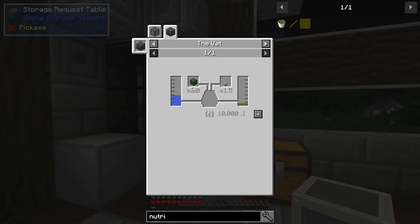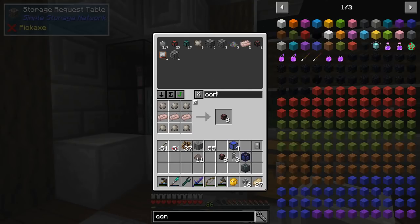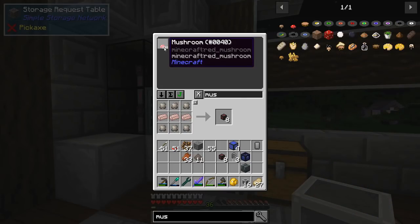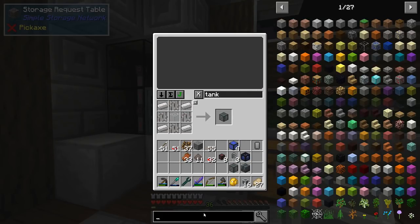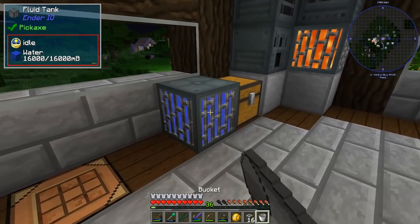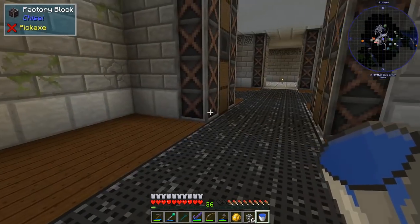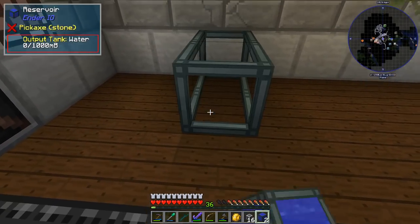To make nutrient distillation in the vat, I'll use mushrooms - they seem like a pretty good deal - and maybe rotten flesh. I don't want to use my skulls. I've got plenty of mushrooms. I'll grab a tank and then figure out these nutritious sticks. The recipe is just crafting, so that should be easy enough. I'll need two buckets of water.